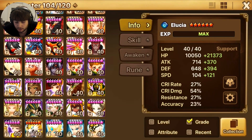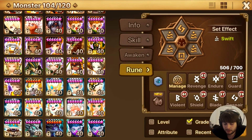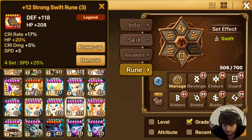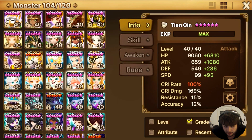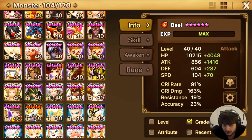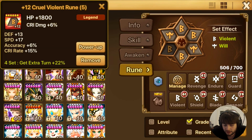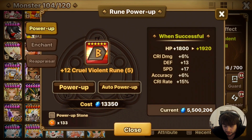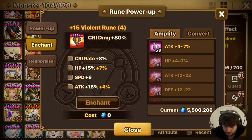Let me just cover the runes for a sec. Here's the TN Quin's runes: speed, damage, attack. And the Fire Demon is attack, damage, attack — and those are the stats. Soon when he's actually got grinded runes, it's going to be so much better — like, so much better.